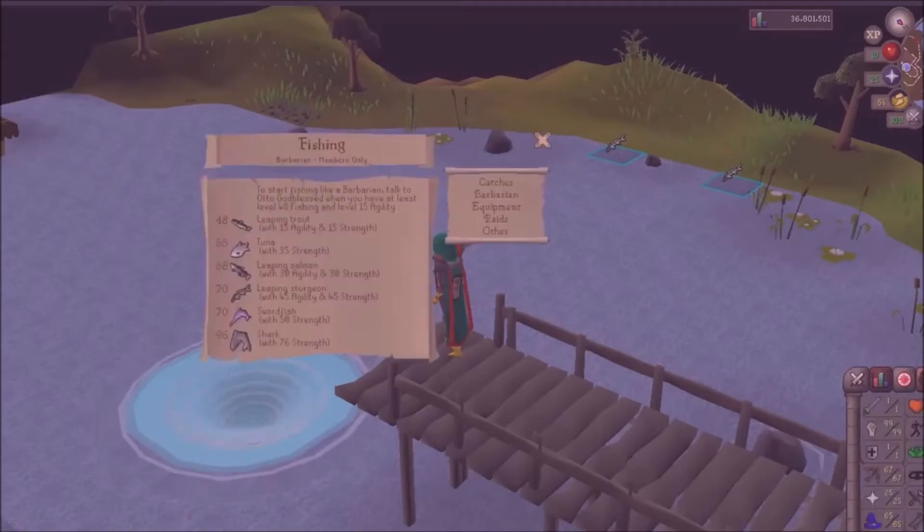So once you've done your fishing to 30 strength, you can then buy a Camelot Teleport tab and come here. You can then run up to start the quest to get into the Blast Furnace, or use any of the teleports that you know of or can find on the wiki.